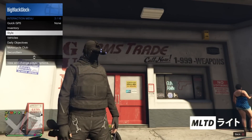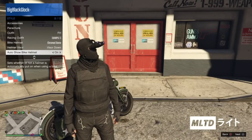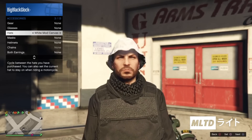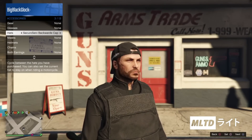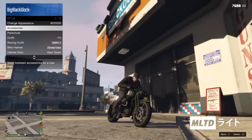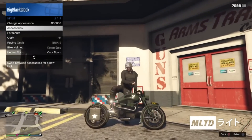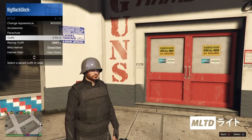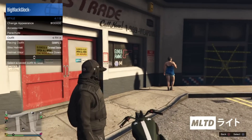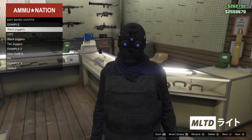Now once again we're going to open up the interaction menu — go into style and make sure that auto show bike helmet is set to on. After doing that we're then going to go up to where it says accessories. Now go down to hats and we're going to scroll through until we get to the secura serve backwards cap or whichever one you chose. After doing that we're then going to get onto the motorbike. Now wait a couple of seconds and your character will then put on a bike helmet. We're now going to get off the motorbike and go down to where it says outfit. Now scroll to the one we just saved in the ammo store and equip it when your character is removing the bike helmet. You should then notice that you now have the secura serve backwards cap on top of the night vision.